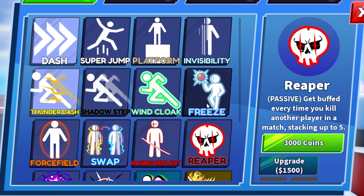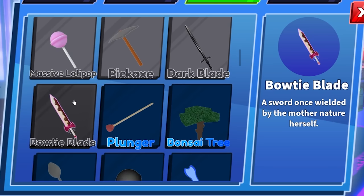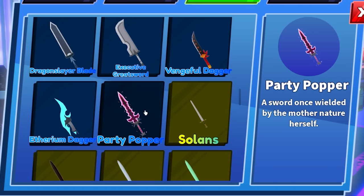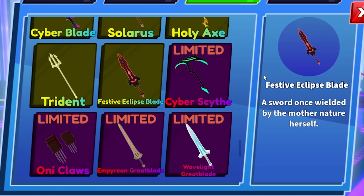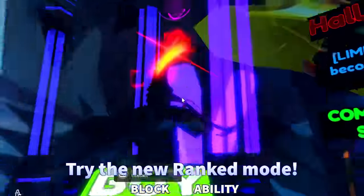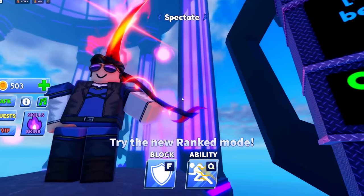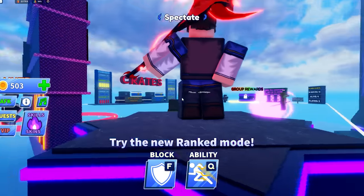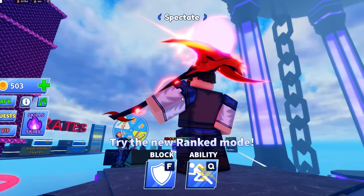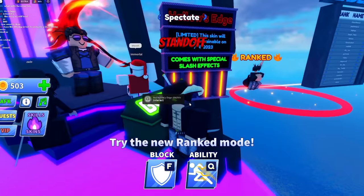We also have some new swords: the Bow Tie Blade, the Party Pooper, the Festive Eclipse Blade — which looks really cool — and the Hollow Edge. If you don't know what it looks like, it's this big red sword. It looks really cool. I'm not too sure if it's going to have a stance, sadly. It also costs 250 like the other ones.